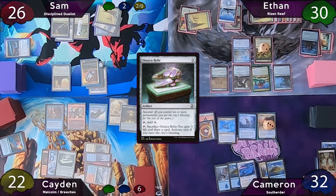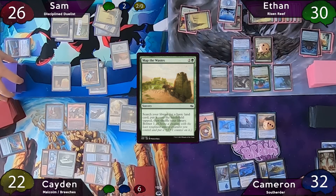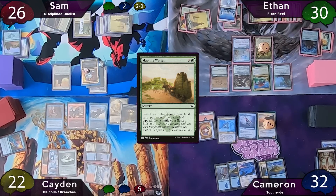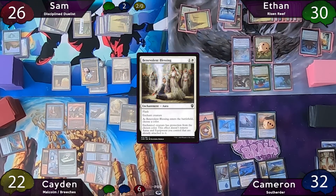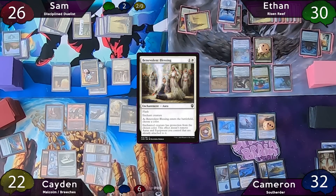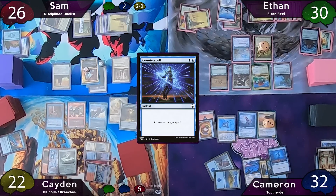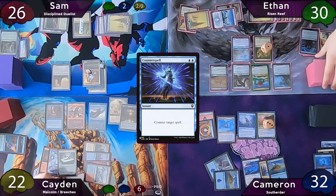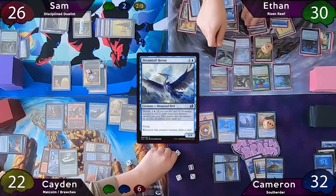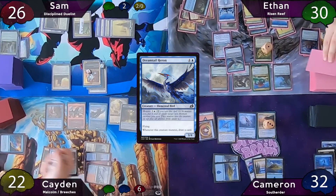Sam starts with Map the Wastes, finding a Snow Forest tapped, and Bolsters one — placing the counter on his commander. He casts Benevolent Blessing, and since blue protection would threaten Cameron's blue creatures, Cameron counterspells it. Sam decides not to swing and passes to Ethan, who activates Fertilid on end step. On his turn, Ethan mutates Dreamtail Heron onto his Bloodbriar — Path of Ancestry scrys one to the top and he draws a card from the mutation. He then casts Bonder's Ornament.